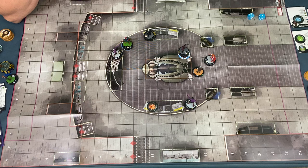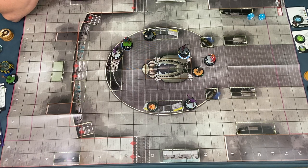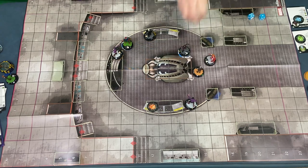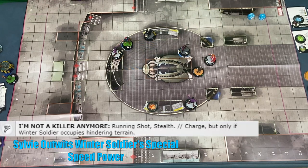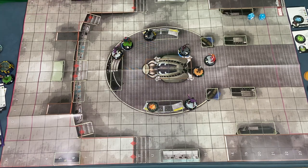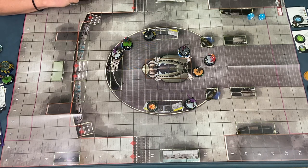I think I'll outwit — I don't have any leaderships, don't have any willpower. I'll outwit Winter Soldier's Charge. Good call. Just outwit his speed power because he cannot use Charge right now — he's not in Hindering. That would get rid of Running Shot and Charge.